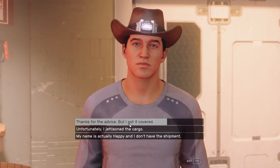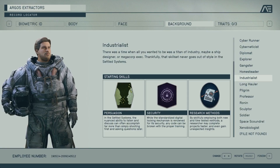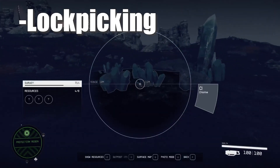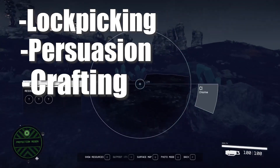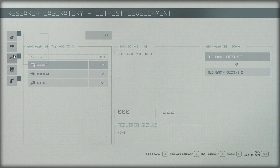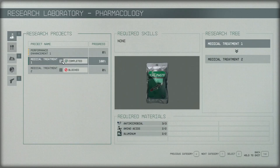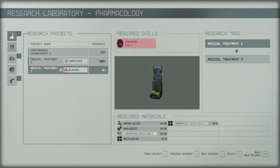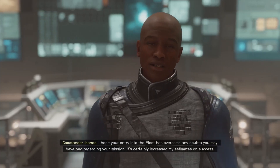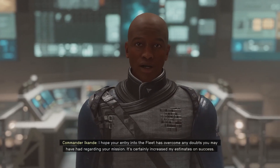If you'd like to have a healthy balance of technical knowledge and social awareness, the Industrialist might be for you. This class focuses on skills such as lockpicking, persuasion, and crafting. With the perk Research Methods, you can complete projects from the research lab with fewer resources. Requiring less resources for all this can give you a big advantage early on. If all this seems interesting to you, you'll probably enjoy the Industrialist.